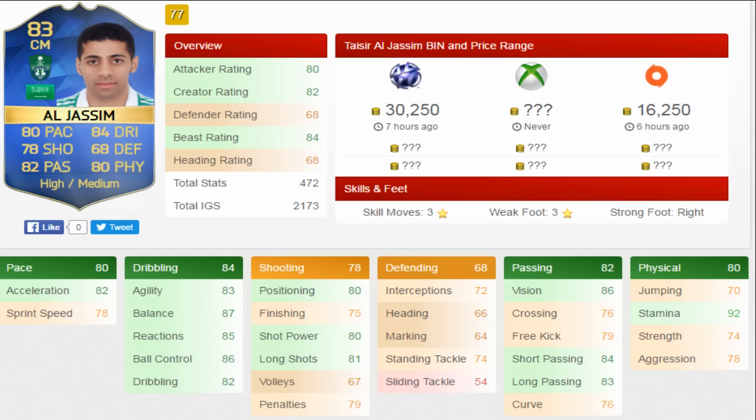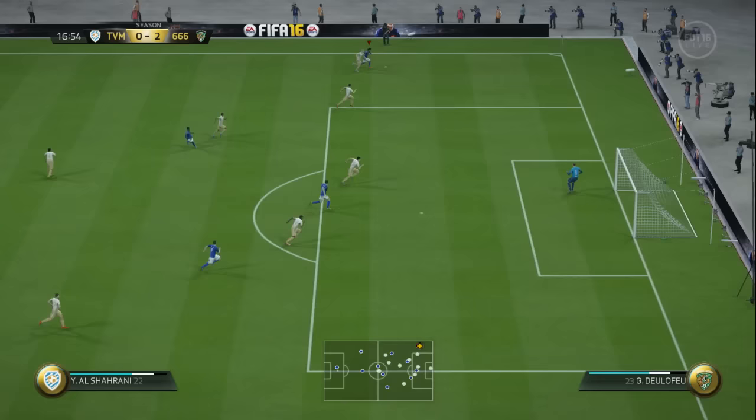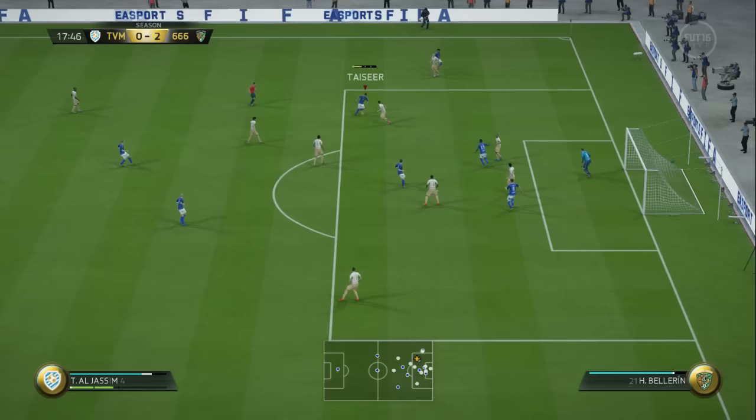His acceleration is 82 with only 78 sprint speed. His heading is only 66, but he's a central midfield player who is 5'6", so what do you expect? He's got a fairly decent heading stat considering his height. The guy is a little wizard in the midfield — he really is.